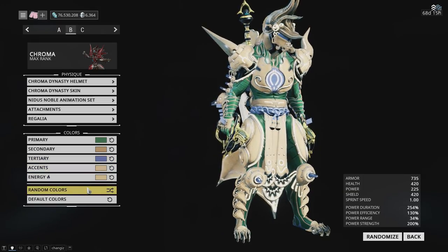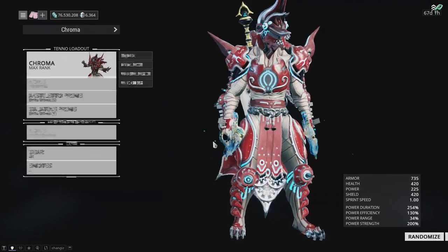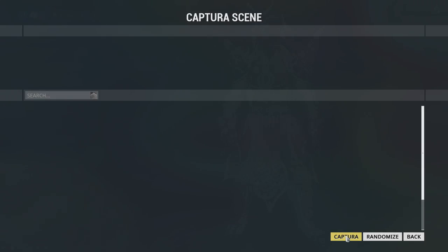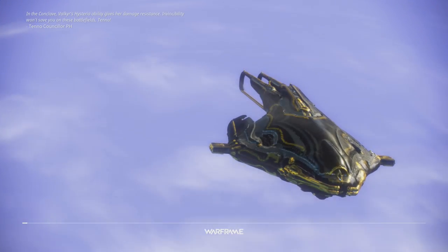It just colors nicely — it's got really good materials and it looks really nice. Let's go back to default and into Captura real quick, and then we can show what he looks like without his pelt, and then look at the greatsword a little bit and talk about a thing with that.